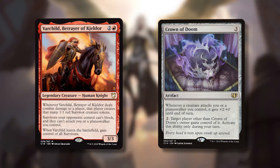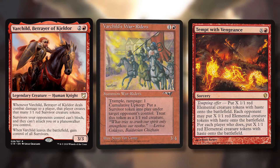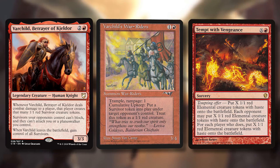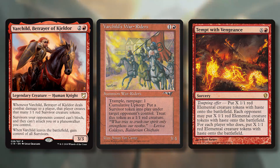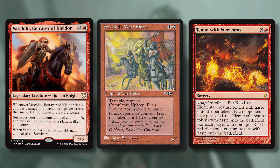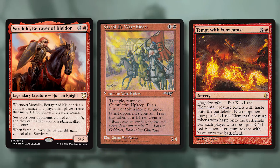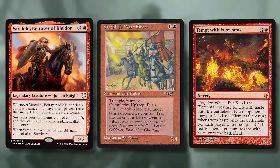You give everyone weird power buffs and make everyone attack. You could also do Tempt with Vengeance to make elementals with haste but also give opponents a chance at them. Another great combo is Varchild's War-Riders — one and a red for a 3/4 with trample and rampage 1, but its cumulative upkeep puts a survivor token into play under a target opponent's control. Those survivors can't attack you either, and if Varchild leaves you get them all.